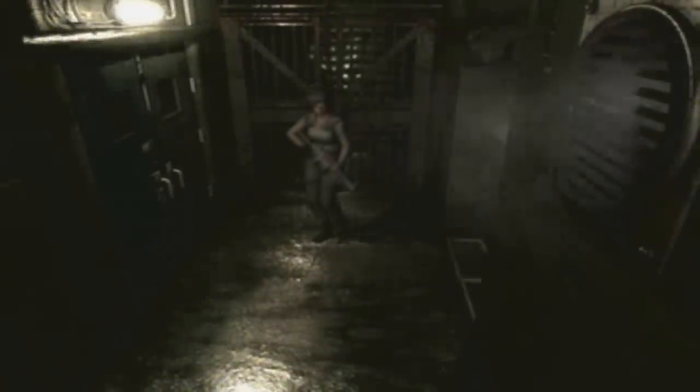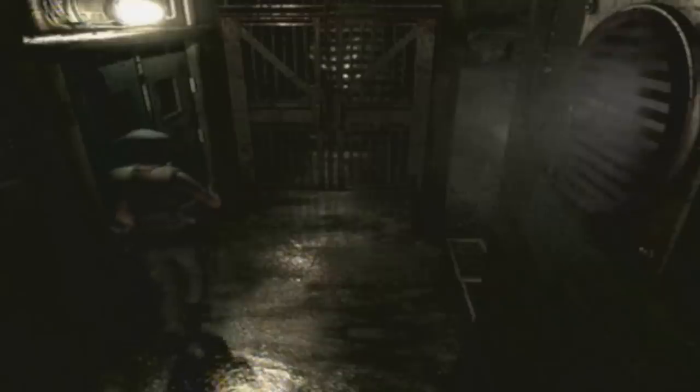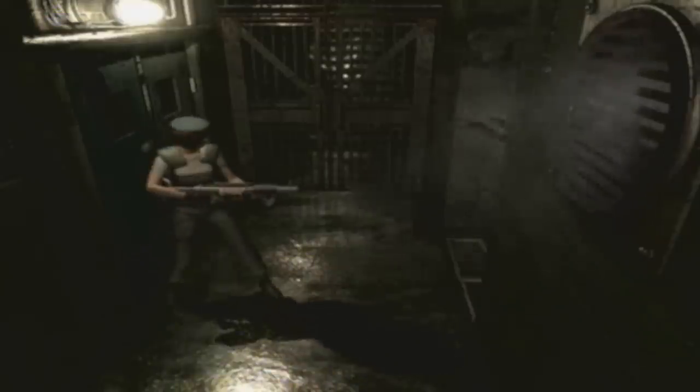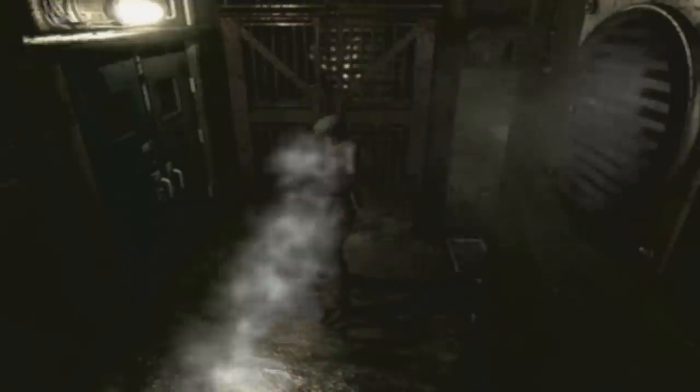Anyway, let's move on. This is the laboratory — this is where most of the experimentation has gone on. As you've been reading all the different experiment logs, it all went on here. You have now found out where Umbrella has done all their research, and there are some zombies here.